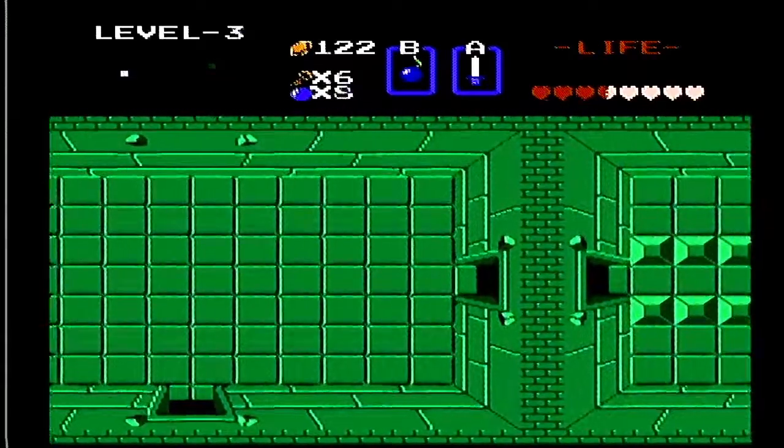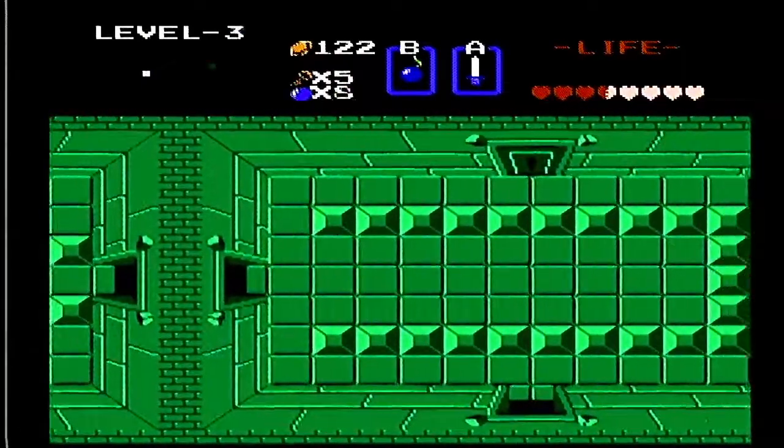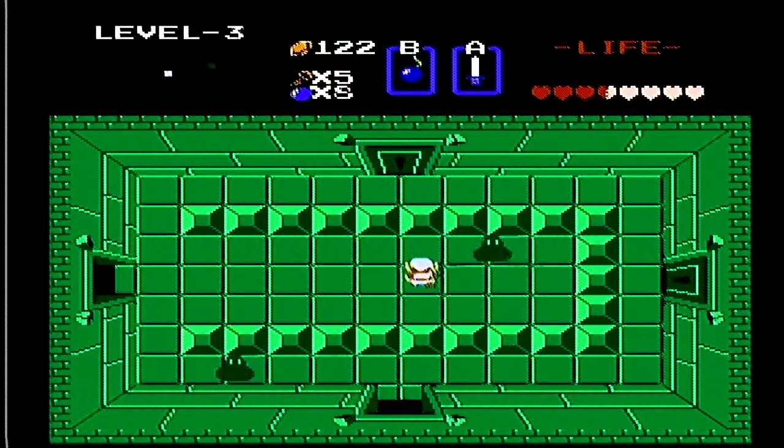This room is deadly! Taking some damage here. There we go - bombs. The key's in the next room over there. You gotta kill these things! Grab the heart - there's our key.